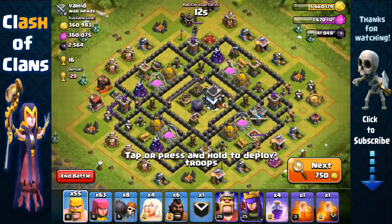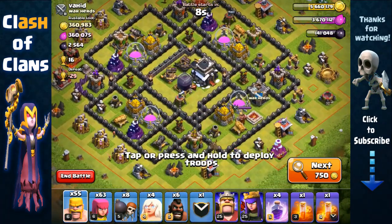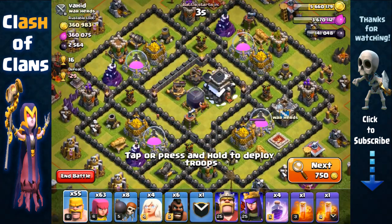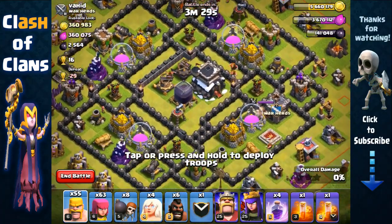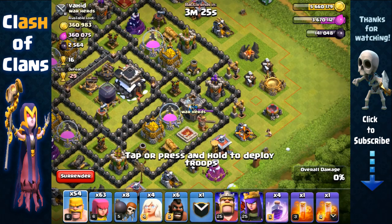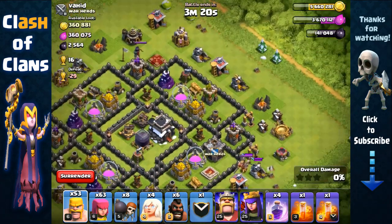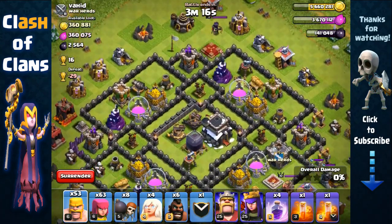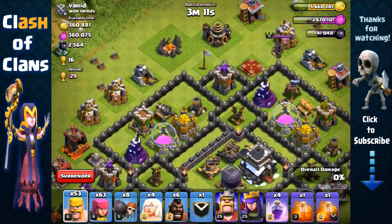Okay, a town hall 9 base with around 720,000 in total resource. Our plan is to core this base, get inside the core with our archer queen, and have her target all these storages over the walls from that core. We're gonna first test for the clan castle — there is something inside, just two barbarians, not a problem.